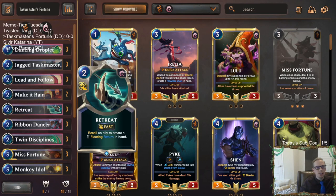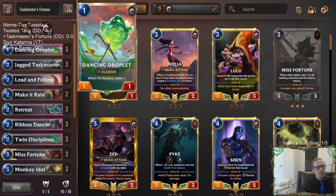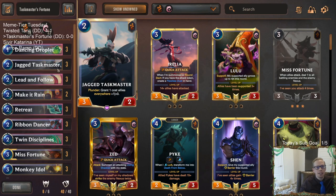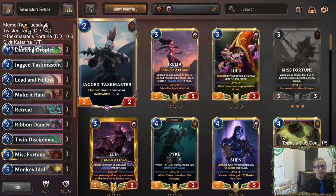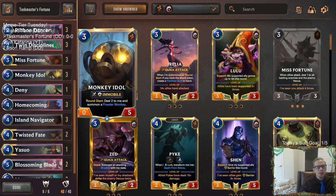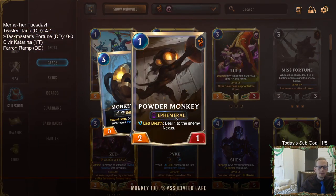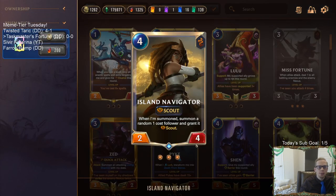We're playing a lot of Ionia recall cards - Lead and Follow, which are great with Droplet but also great with Jagged Taskmaster. We can deal damage, play Jagged Taskmaster, pick it back up, and replay it to keep buffing blade dance tokens and all one-cost allies. We also have Monkey Idol putting in Powder Monkeys as one-cost allies that help enable plunder.